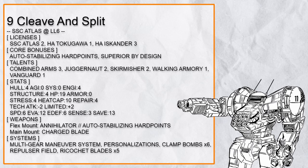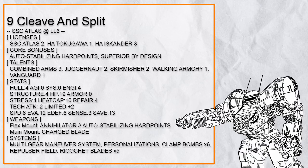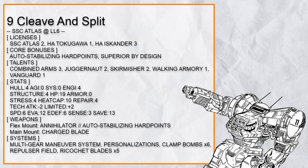Basically this entire build is all about separating a defender from their softer allies. Annihilator has AP and can target groups, Clamp Bomb insists the defender start moving, Repulsor Field knocks everyone apart, and Ricochet Blade loves group targets. That's not its only trick, obviously, with MGMS and a Charged Blade around. With Combined Arms, Juggernaut, Walking Armory, and Skirmisher, this build has a lot of flexibility in dealing with anything else.